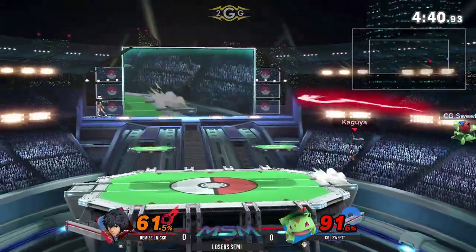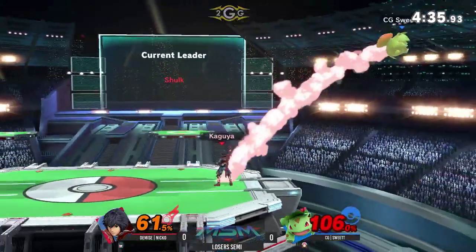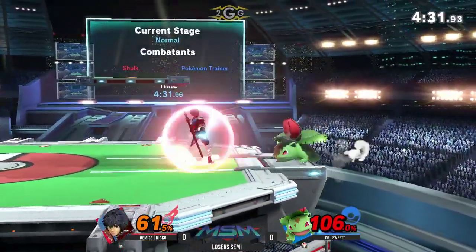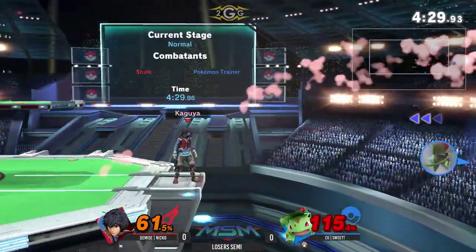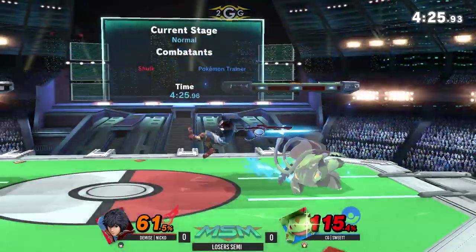You gotta be careful — I think if he times it right he can get like the air slash, but pretty much any decently strong punish works. He's going pretty low here. Nice to use the leaf stall again to get to the ledge, but Niko's walling him out from the back there, making it really hard for him to just get back — he has to deal with the razor leaf.